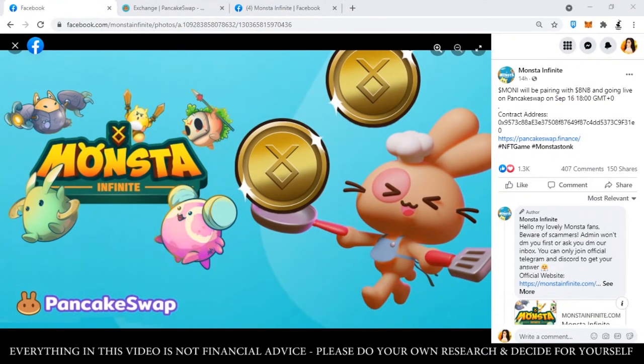Hello, mga katropa! So good news para dun sa mga na-miss out ang pre-sale 1.0 and pre-sale 2.0 ng Money Coin of Monster Infinite, because the Money Token will be available on exchanges by September 16, 6pm GMT+0. That is September 17, 2am dito sa atin sa Pilipinas. So we have a few more hours to go before that happens. I'm going to do a very quick tutorial kung paano natin pwedeng gawin ito, and we're going to do it via Pancake Swap.